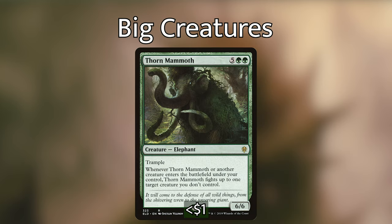Thorn Mammoth is five green green for a 6/6 elephant with trample. When it or another creature enters the battlefield under your control, Thorn Mammoth fights up to one target creature you don't control. The redundancy on fighting creatures means you'll have very good control over the creatures on the board.